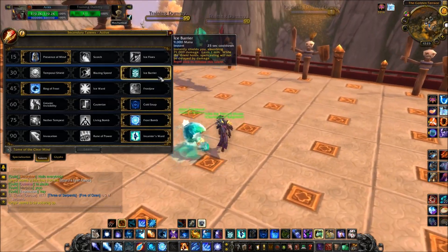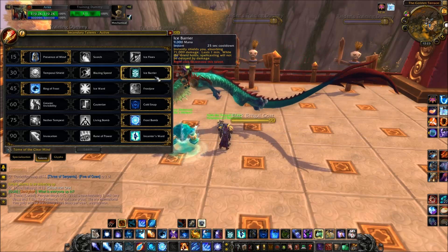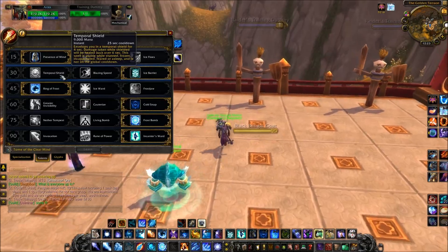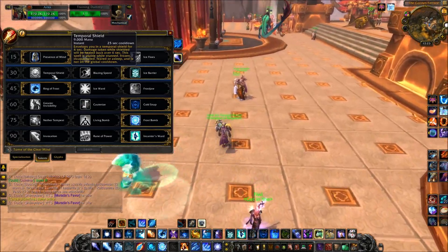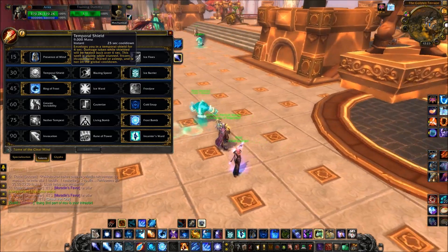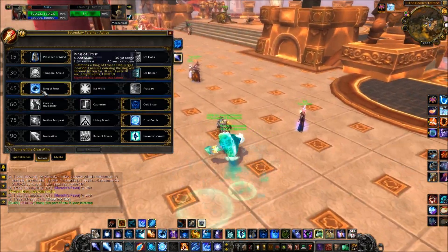In tier 2 we got Temporal Shield, Blazing Speed, and Ice Barrier. Ice Barrier is very good because it absorbs damage based on your intellect — sometimes absorbing 80,000, sometimes over 100,000 depending on your intellect and buffs. Temporal Shield gives you a shield for four seconds, and the damage taken over those four seconds gets healed back over six seconds, which is quite good if someone is bursting you down quickly. But I'm still going with Ice Barrier. Blazing Speed is not that good either.